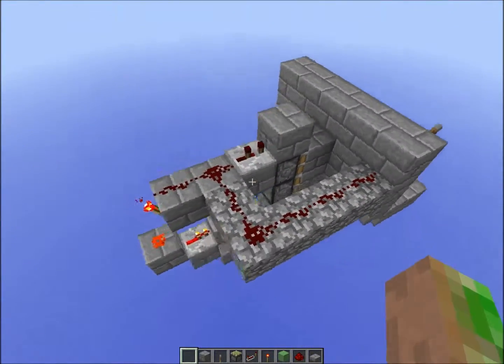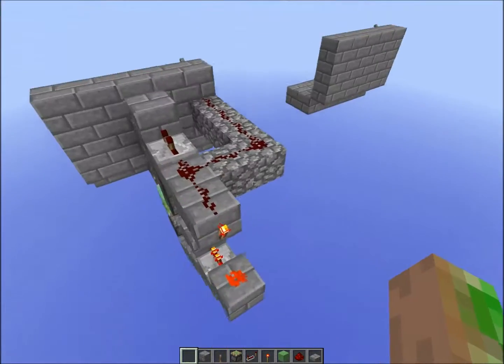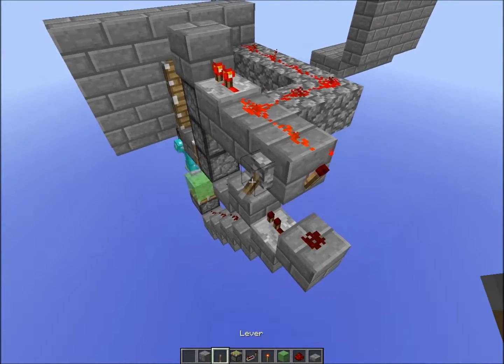It's really compact — it's only one block wide actually. All of this together with the lever is unnecessary, because you can place a lever right here and it will work exactly the same.